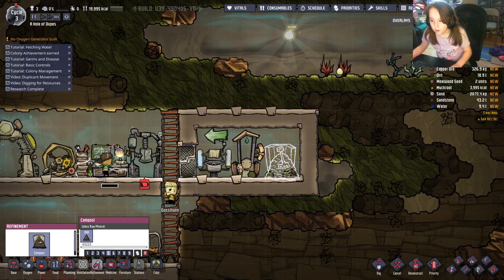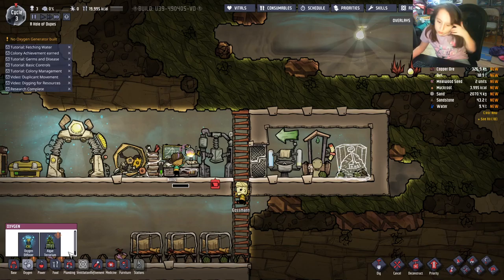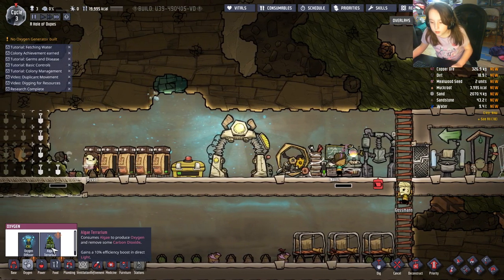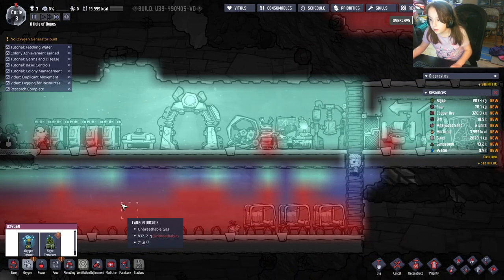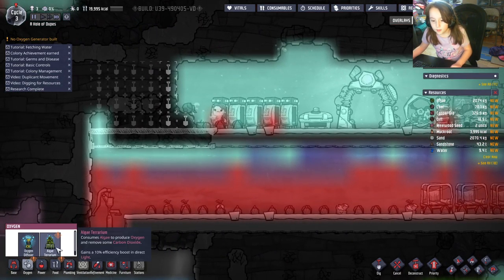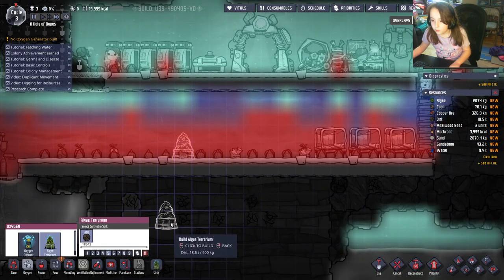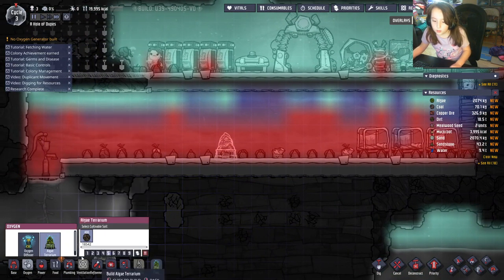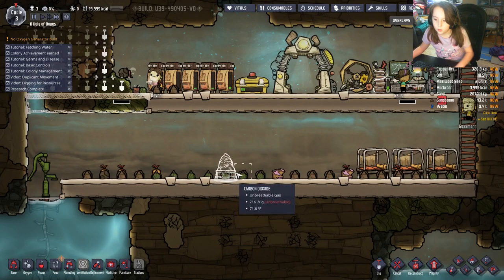You want to put the compost right there. The algae terrarium requires a large amount of water but it removes carbon dioxide, which is great. You can add them if you want. For food, we have the planter box and ration box — for now we're not going to use either of those.